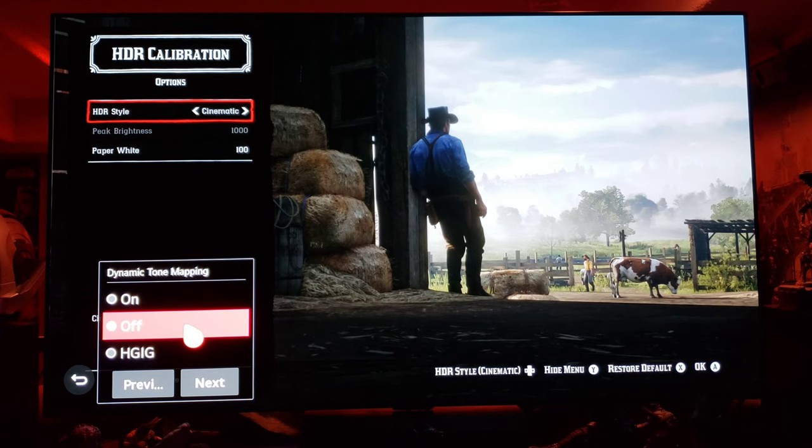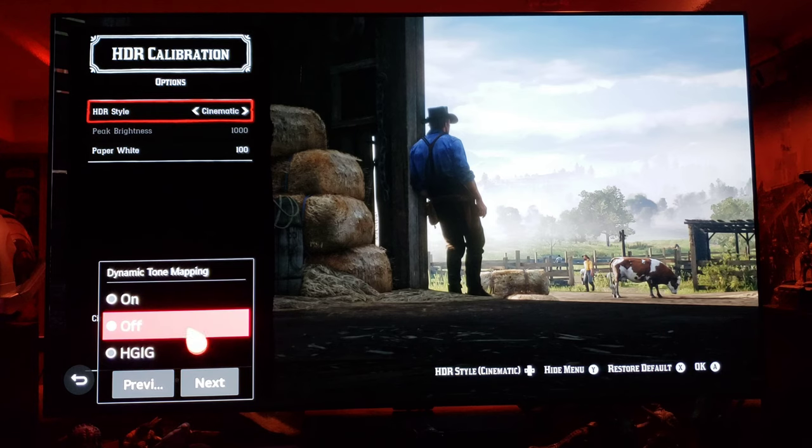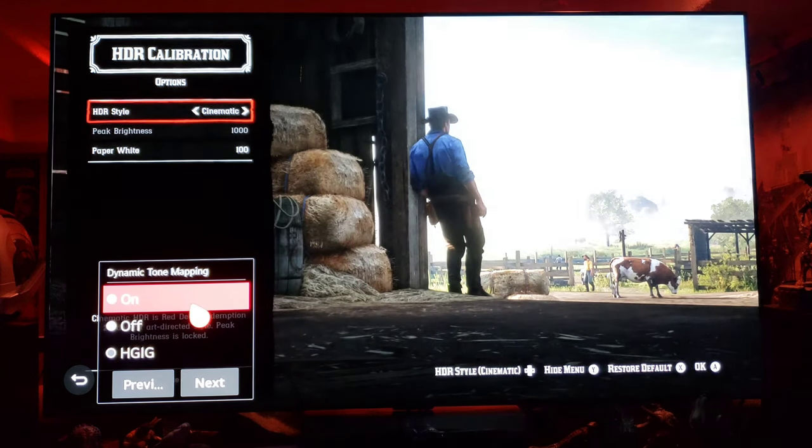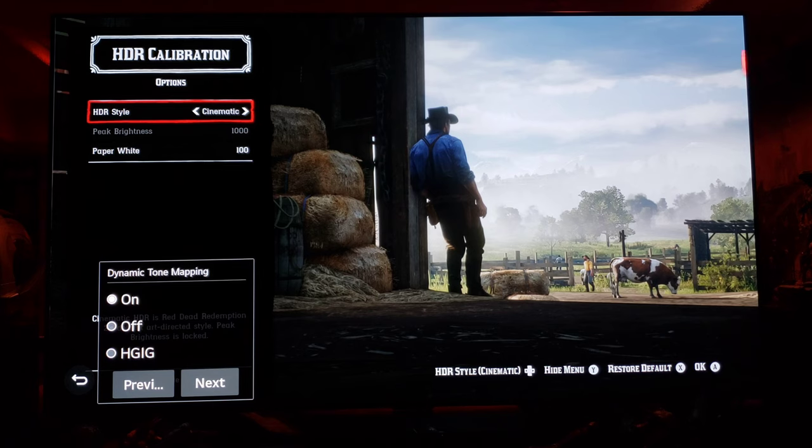It could be because it's Xbox — I've heard something about PS4 and Xbox having different HDR settings. If you go to dynamic tone mapping 'On,' we get contrast, but not as much as the Game Mode HDR style. Without the Game Mode HDR style blowing out the contrast, dynamic tone mapping 'On' makes the Cinematic look brighter. So for Xbox, 'On' does something, but HGIG does absolutely nothing.